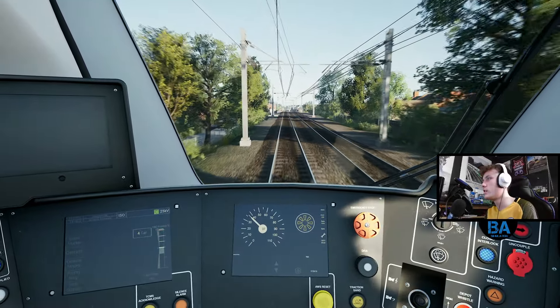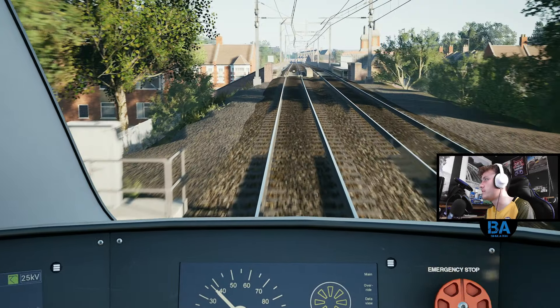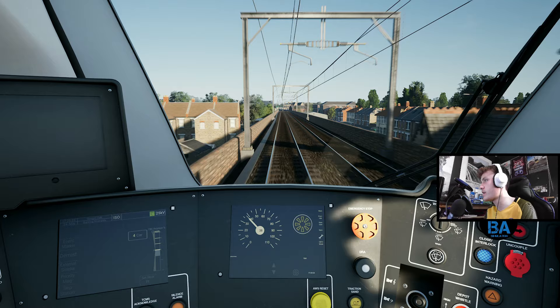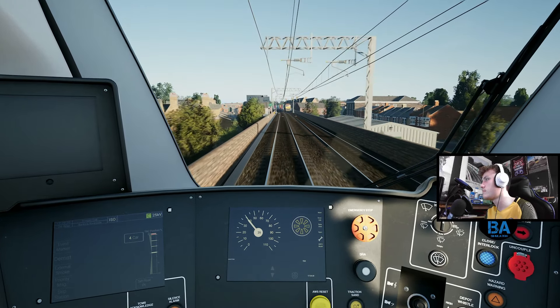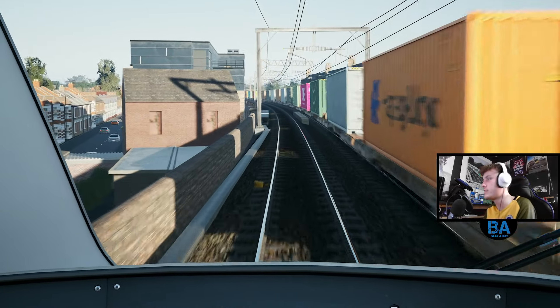Someone mentioned it and I was like, oh yeah, there probably should be a bit more track clutter - you know, scrap rails within the forefoot and six foot on the cess. Just a bit more clutter within the tracks. Oh my god, another freight train - blimey!